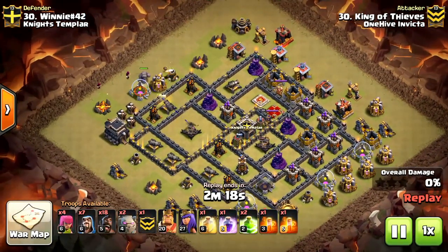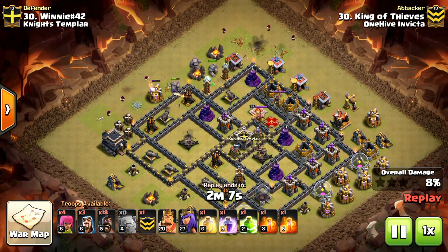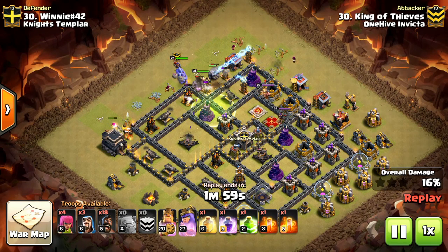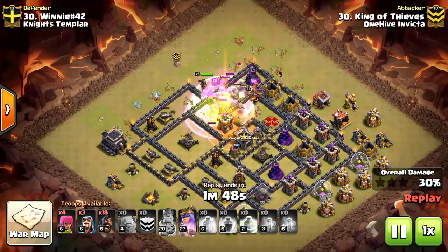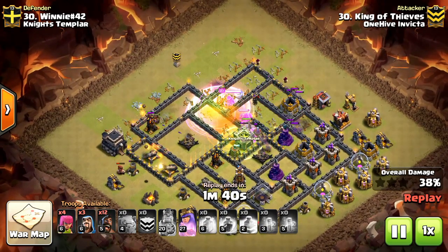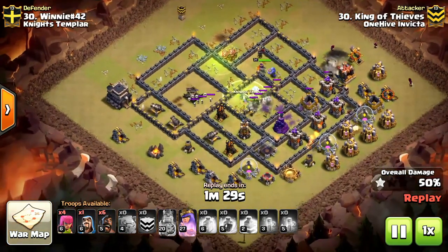Next up we have King of Thieves — or should I say Queen of Thieves — with a surgical hog raid. So surgical you might as well call her a doctor. She's using three golems to tank, with wizards behind to create a wide funnel. A Tesla does pop, taking out one wizard, but aggro quickly reverts to the golems. A jump spell is dropped in the middle, the CC is lured, and poison, heal, and rage are deployed — just leveling into this raid. She uses hogs at 9 o'clock to trickle in; even under fire from the X-Bow, those hogs are ripping into the defenses.